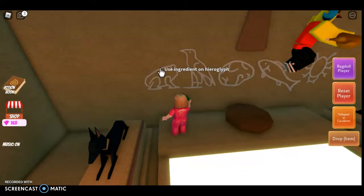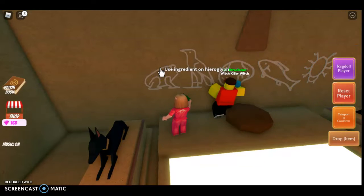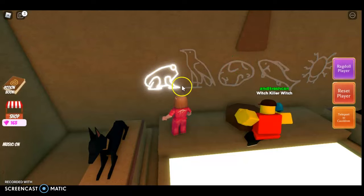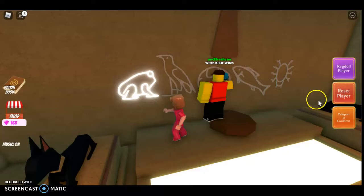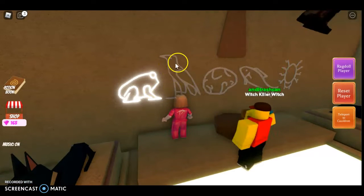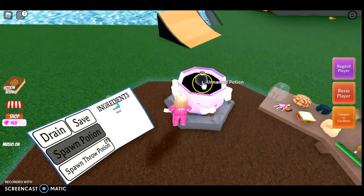This might take a few tries, but if you hover your mouse or your finger over this, it says 'use ingredient on hieroglyph' — I don't know how to pronounce it, sorry. Then it will light up. Now we have to get a bird, or is that a crow? Can someone tell me the difference between a bird and a crow?